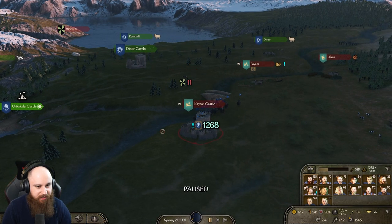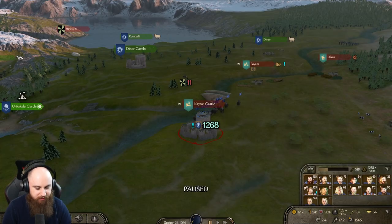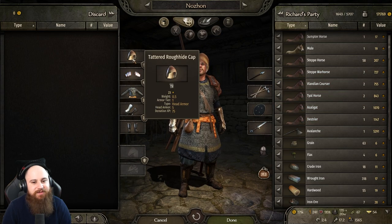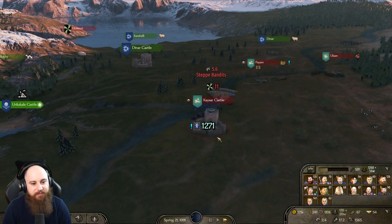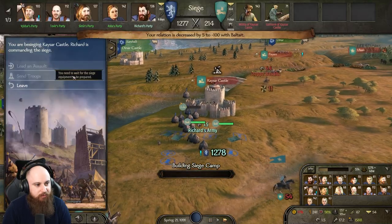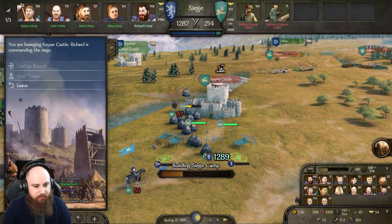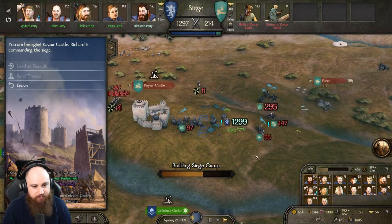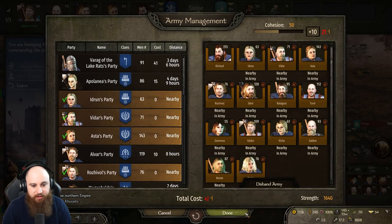Has my brother still got his helm from the start of the game? Yeah, he does — I've never given you a better hat. When we're done with this, you can have a better helm, I promise! Besiege that castle — same job as before. Towers and ram will be enough to take it, we just need to up the cohesion of this army.